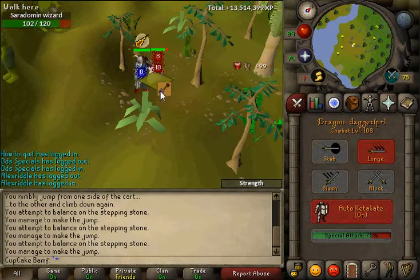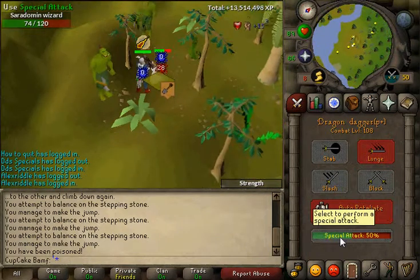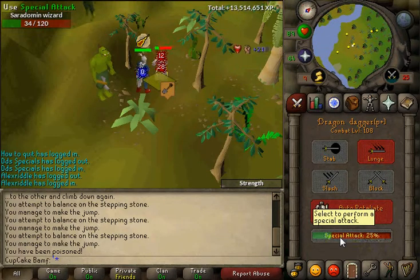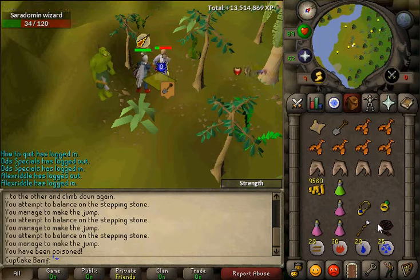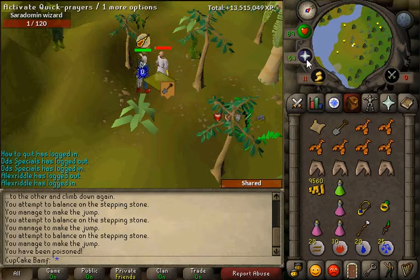I've spawned the Wizard, so I'll spec him with my DDS. DDS specs — and oh! 40, 18, and boom.